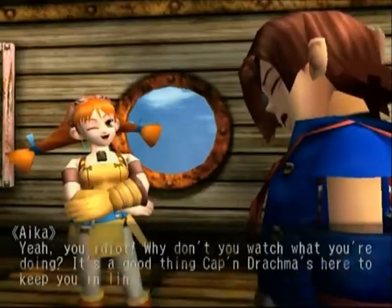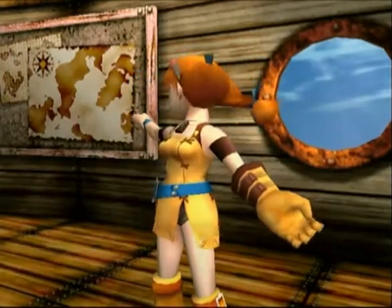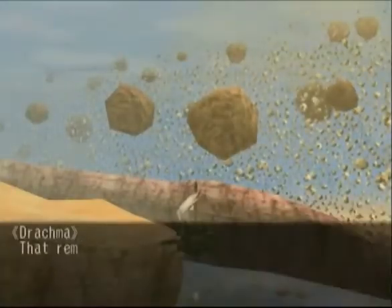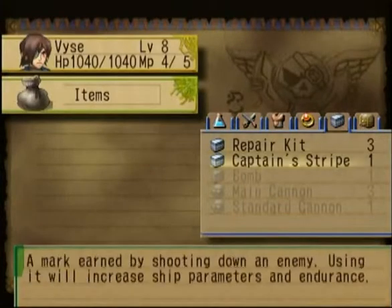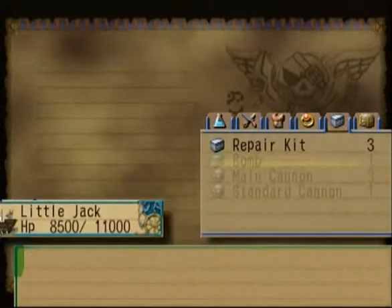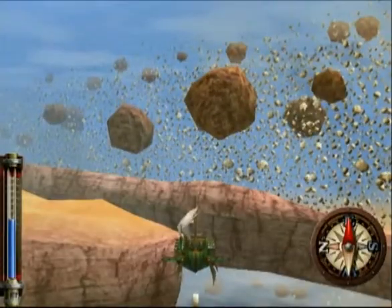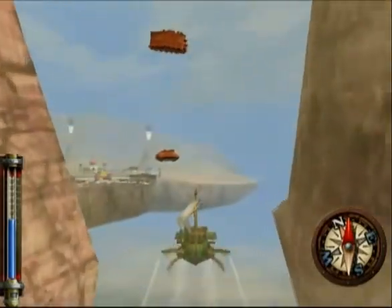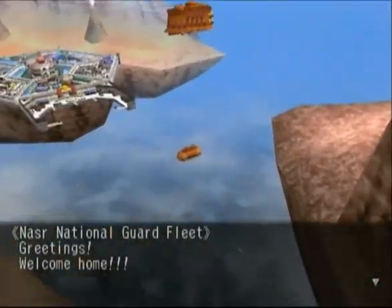Captain Drachma is going to keep us in line if we don't watch what we're doing. Aika is celebrating — she thinks we've almost completed the side quest — but Vyse points out we haven't even started on the main quest yet. Drachma talks about the Captain Stripe. If we go into ship items and use the Captain Stripe, it increases the Little Jack's health by about a thousand and also raises a couple of stats. Some people think that using it won't carry over to any other ship — completely untrue. Every Captain Stripe used on any previous ship will extend to every succeeding ship. So use your Captain Stripes as soon as you get them, otherwise you're just risking getting killed in a fight when you shouldn't.